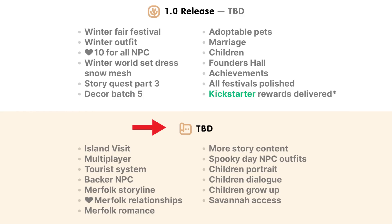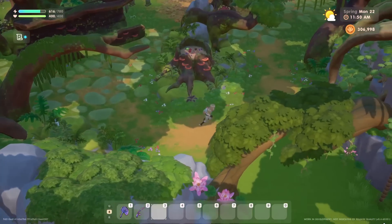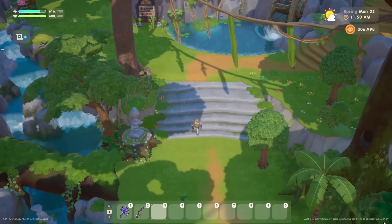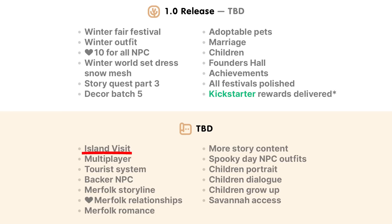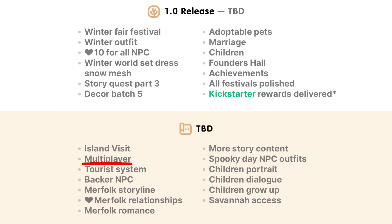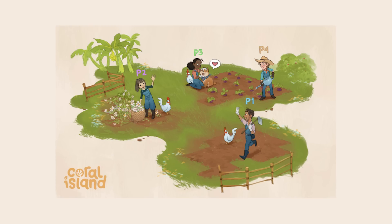Next, let's look at features currently considered 'to be determined' — anything the team is uncertain about when they can deliver. Many of these the team has already said won't be coming until after the full release, so I'd set expectations accordingly and treat anything sooner as a nice bonus. First up is island visits — being able to visit each other's islands — which will come after the full release. Multiplayer is different from island visits: in multiplayer you'll actually start a save file together with another player, up to four players, and build your farm together.